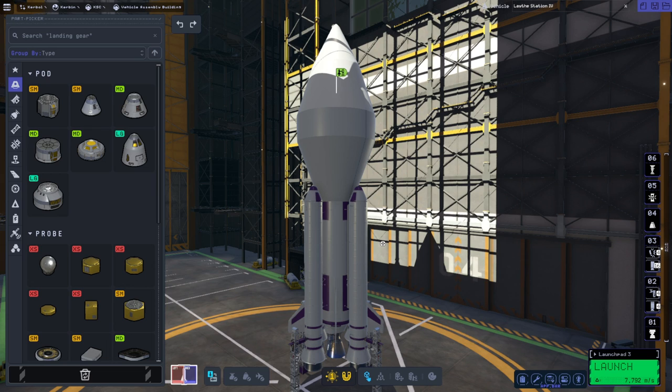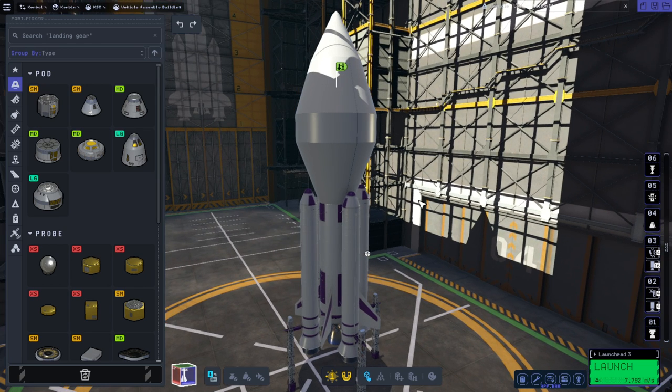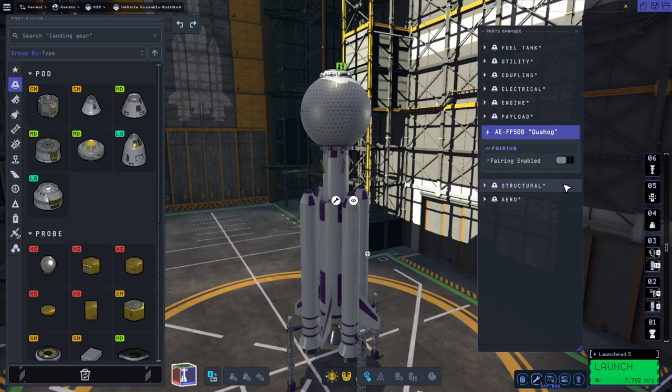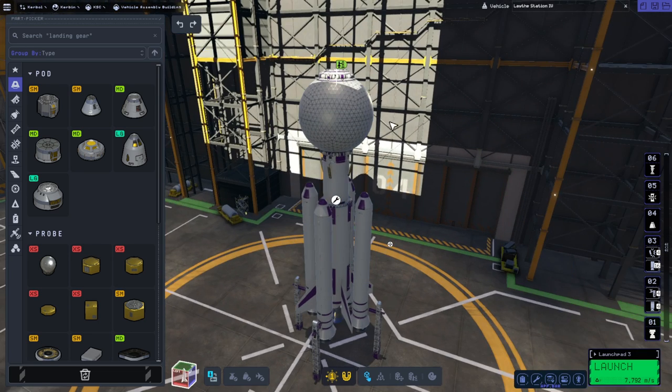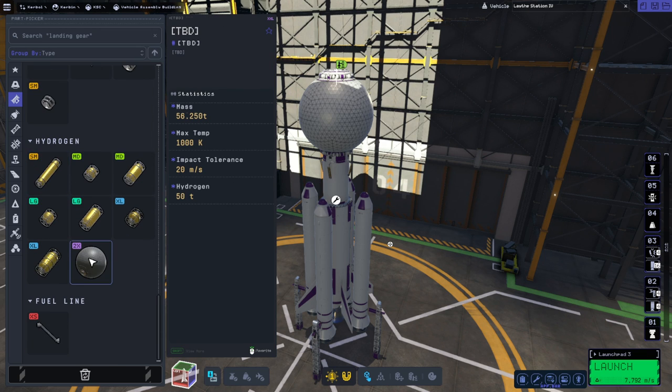Hello everyone, welcome back to Raze Aerospace, Leif Station Construction in Kerbal Space Program 2 Early Access. This time we are going to launch something very different. Previously we have been launching basically the same sort of module, but we must, if we have a station in this game, add the really big 2XL part. So in this fairing, we have the really big 2XL part. It's a hydrogen tank, and it's sort of natural because we've been using the nuclear engines anyway. It's the only 2XL tank.